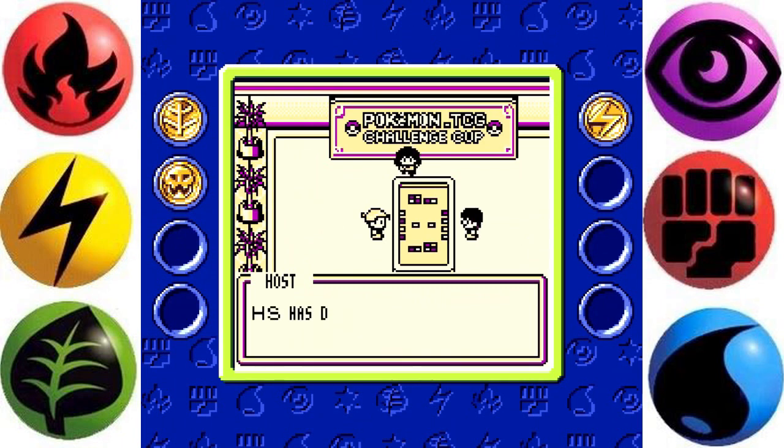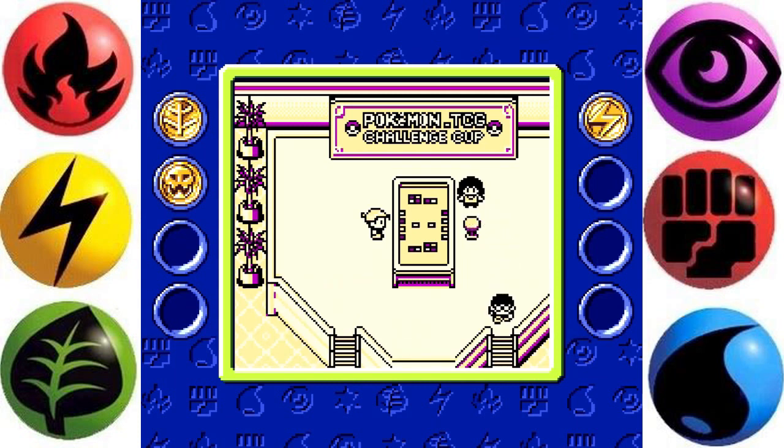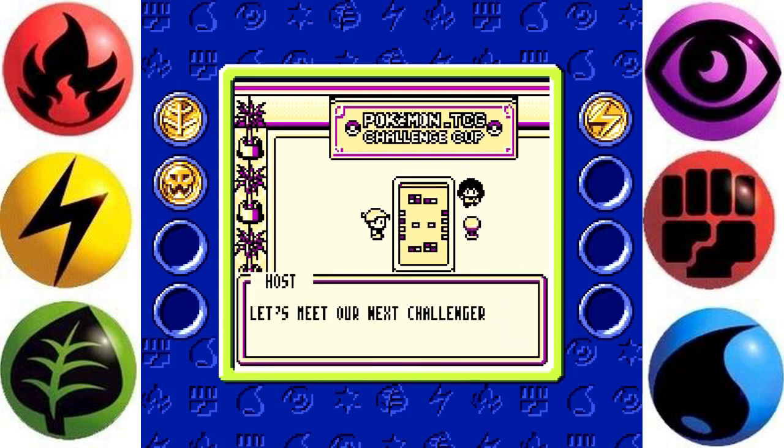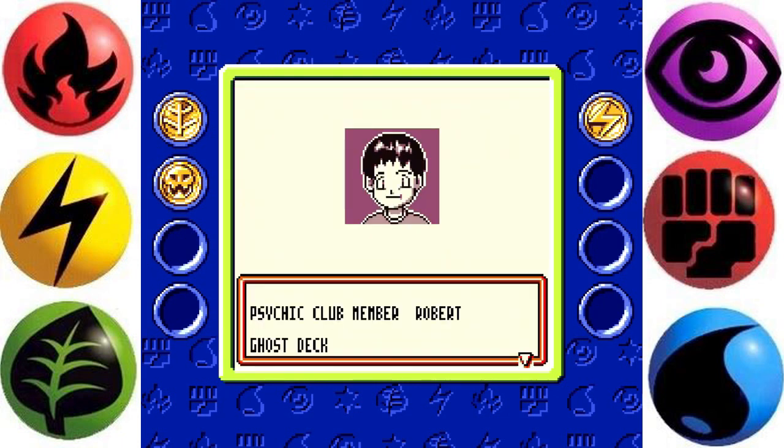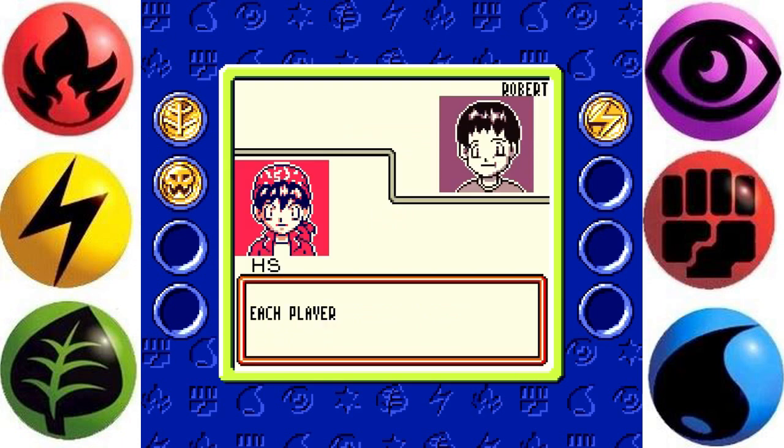Congratulations — the winner is HS. HS has defeated one opponent. I have to defeat three in a row. Most unfortunate Adam — have a safe trip home. Let's meet our next challenger — Robert! His deck is a Ghost deck, so he likes his Psychic types. I can't remember — is Raticate weak to Psychic or does he resist it?